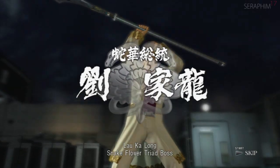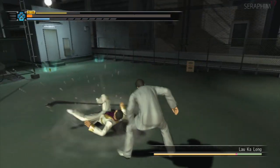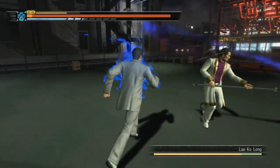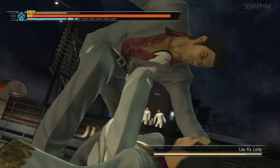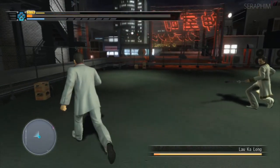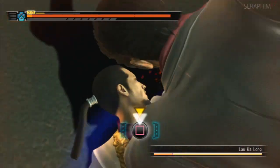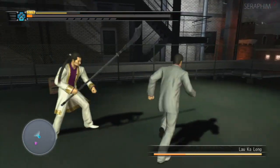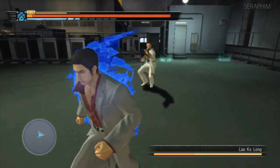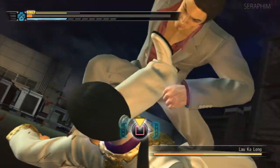I'm hoping the new physics engine in Yakuza 6 brings that back, but from what I played it doesn't — the physics are really weird. And now we have Lau Ka Long, where the bosses start to get a bit shit. This is a horrible fight: he has low hits with the staff that go through your block, incredible range, really fast swipes, and when he goes into heat mode he becomes an even bigger problem. I couldn't get any good combos or Kamaki parries — it all felt too risky and the fight was far too long.